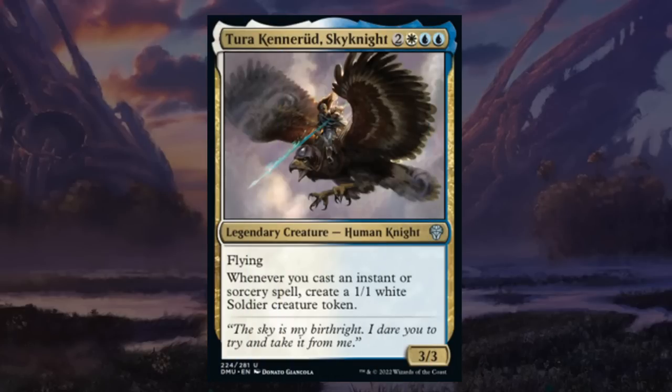Torens, Fist of the Angels is a five-mana 3/3 legendary human knight at uncommon in blue-white with flying. Whenever you cast an instant or sorcery spell, create a 1/1 white soldier creature token. This card is great — blue-white will have quite a few instants and sorceries, and this is a threat that can close out the game while building up an army or giving you chump blockers on the ground. Gets a B.